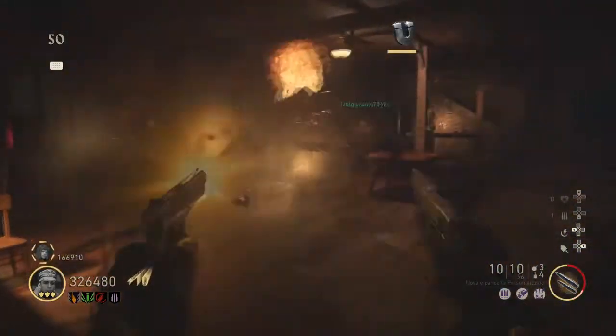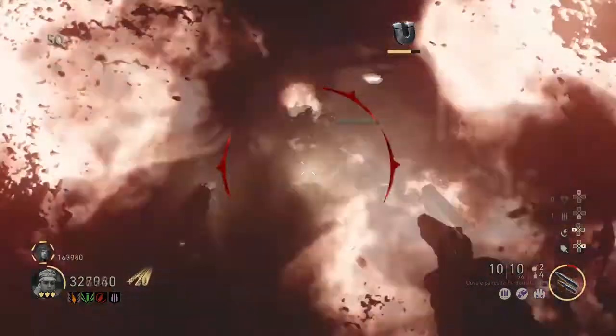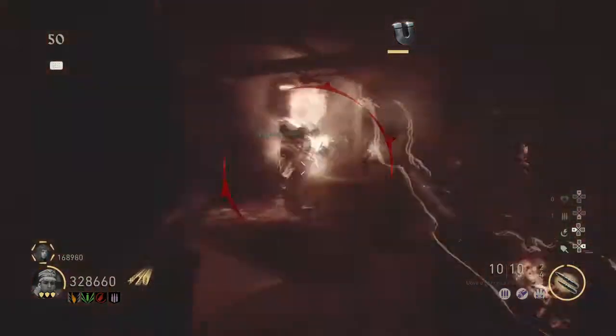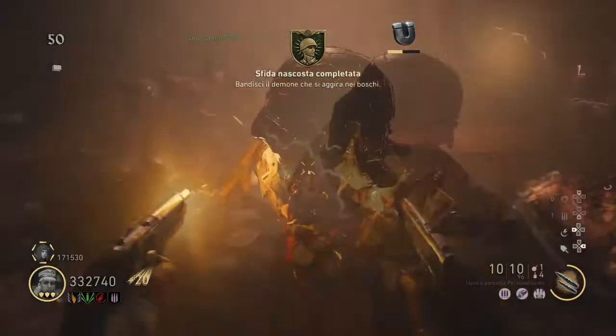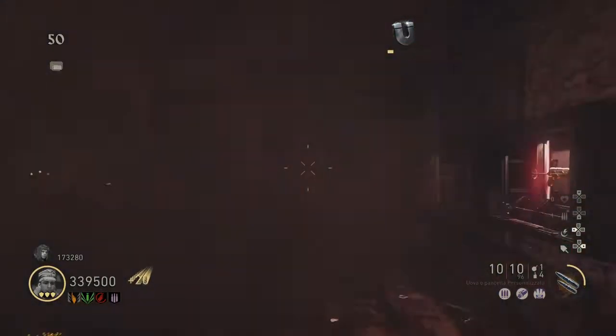To beat the Brenner, we throw the monkeys into the Jack and both of us need to spam with free fire. I also recommend using max ammo and Tombstone. Here we banish the demon, kill the Brenner, and at the end we basically suicided.